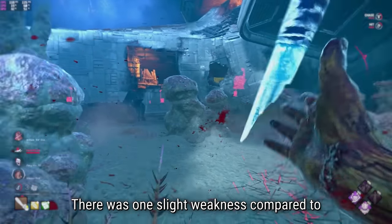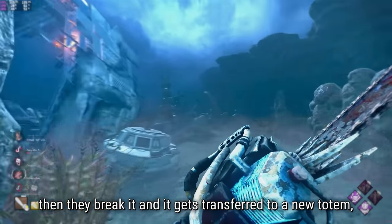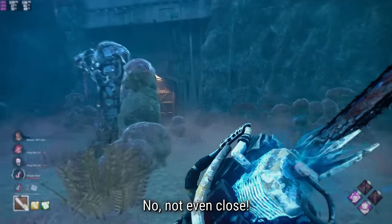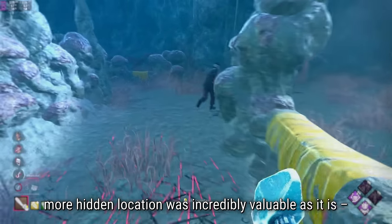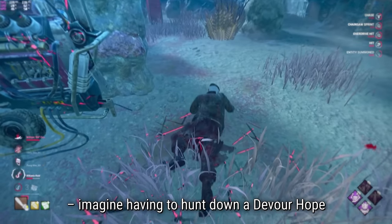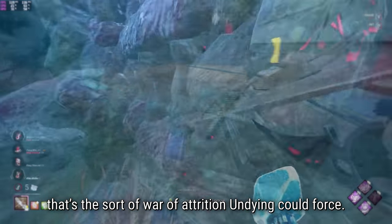There was one slight weakness compared to the modern version: stacks didn't transfer over on stacking perks. So if you had 3 stacks of Devour Hope and they broke it, it would get transferred to a new totem back down to 0 stacks. Did that weakness effectively balance Undying? No, not even close. Even when you lost your stacks, the ability for a broken hex to reposition to a better, more hidden location was incredibly valuable - let alone if you're using it with non-stacking hexes like Ruin. Imagine having to hunt down a Devour Hope 4 different times all while Ruin is regressing gens at 200% speed the entire time.